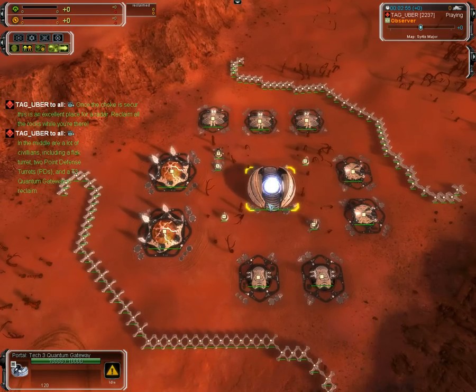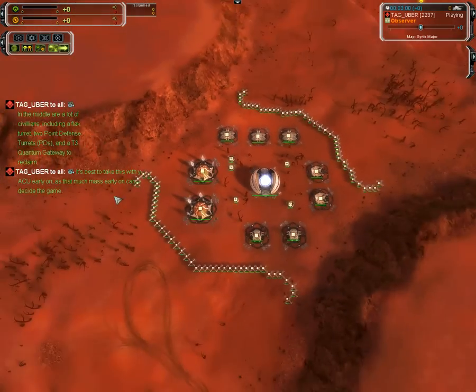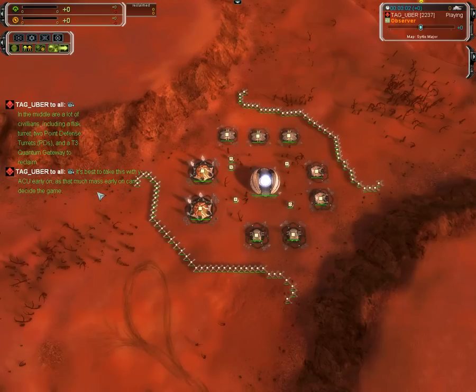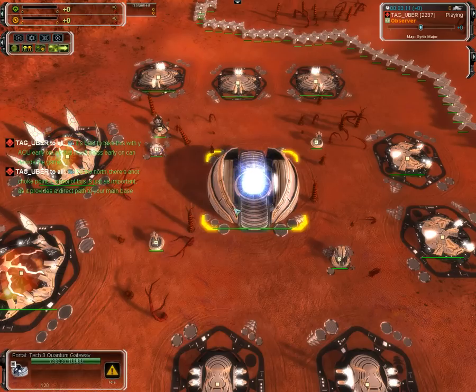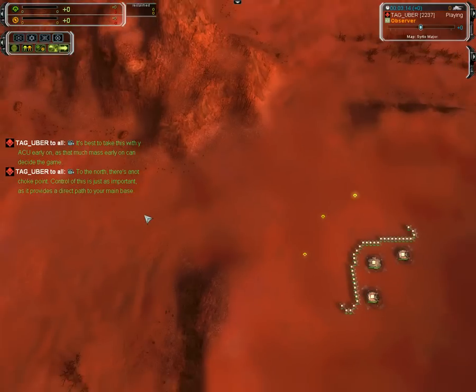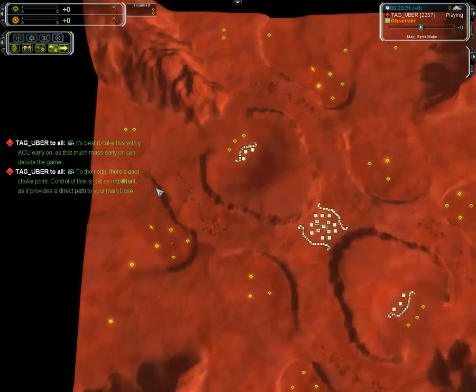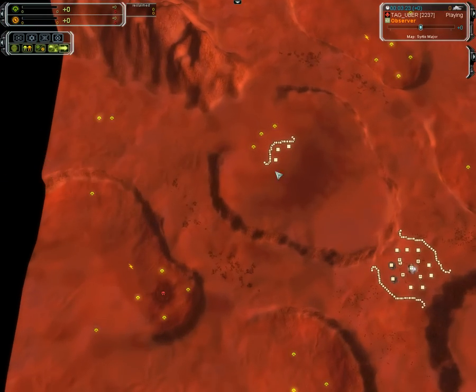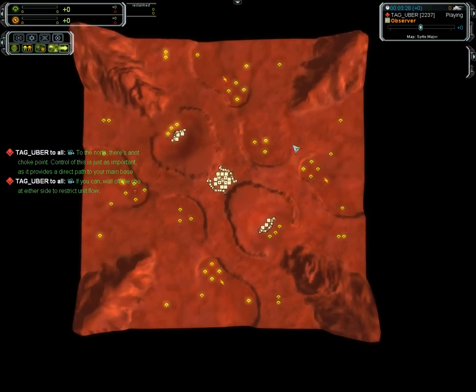There are two point defenses and a T3 quantum gateway — you've got to get to this before your enemy does. A lot of times, whoever gets this wins the game. When enemies run you over here, and if you can keep going, this becomes really the enemy territory — these two places.